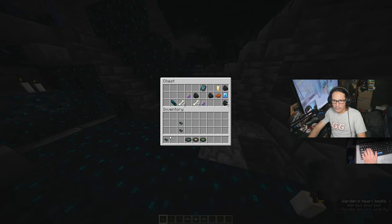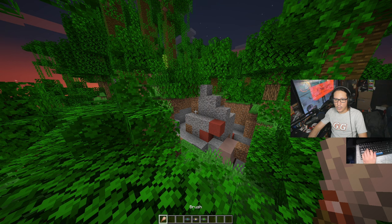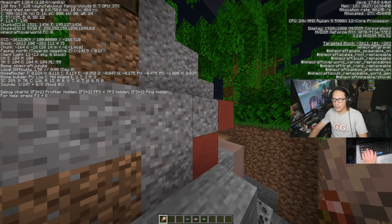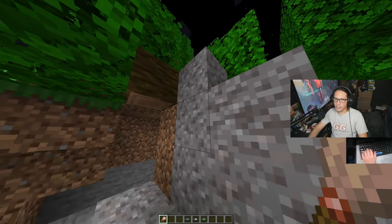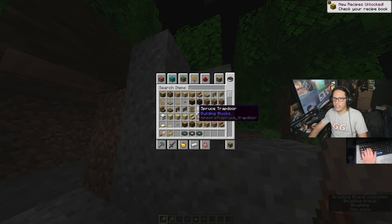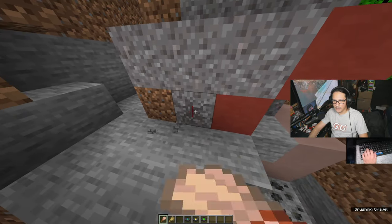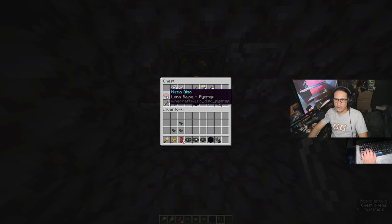Once you get nine fragments, put them all in the crafting table — just place nine fragments — and you can make disc five. When you find trail ruins, look for suspicious gravel. If you're not sure which block it is, look at it and it'll say 'suspicious gravel.' Use the brush on it to see what comes out — by doing this you can get the 'relic' playable disc. If you just check all the chests at the bastion remnant you could come out with 'pigstep.' And that's all the playable discs you can find in Minecraft. If this video helped you, please like, comment, and subscribe, and I'll see you in the next video. Have a good one.